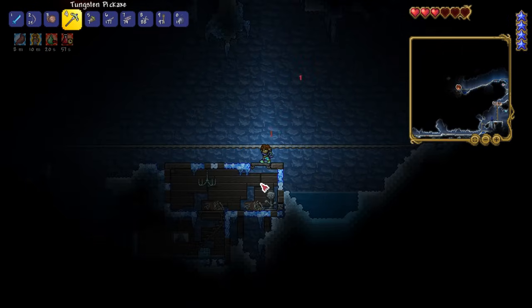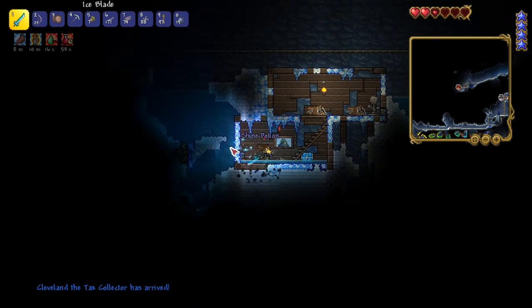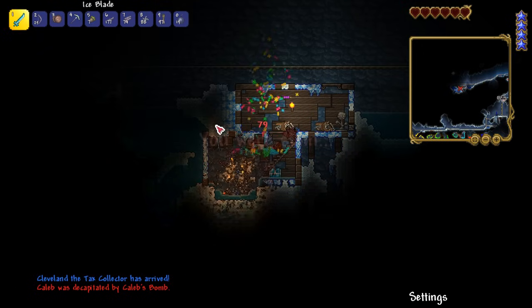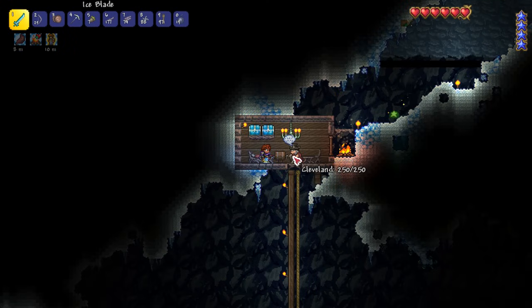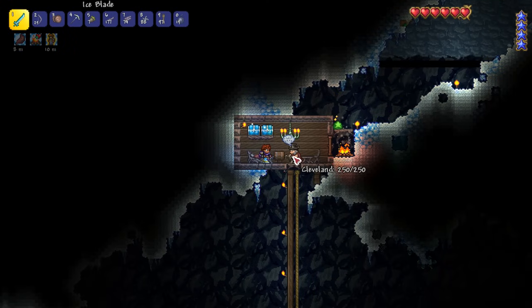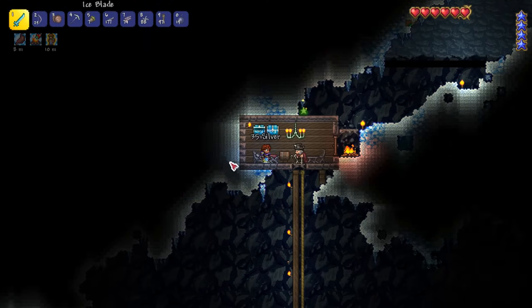I've been hit by a dart trap. Hopefully I don't die. We found a room — tax collector's moved in, that is awesome. I have started to get some bases set up, which I will show you. No! What on earth happened? Oh no, not a bomb. I don't know about you Cleveland, but this has been quite difficult so far. You've got 35 silver for me and I'm putting my money in the box.